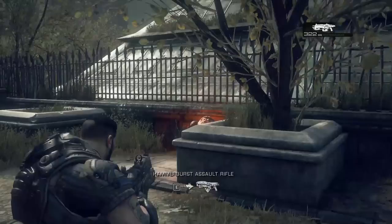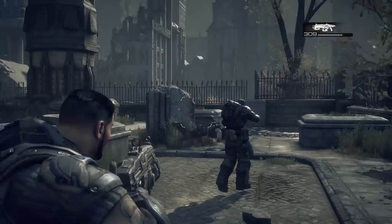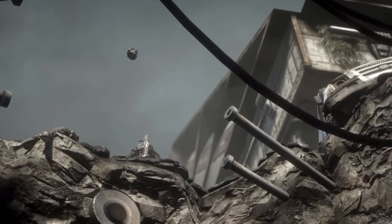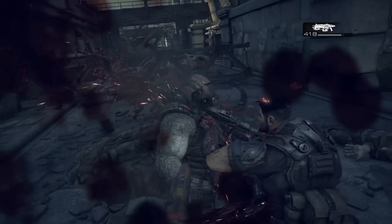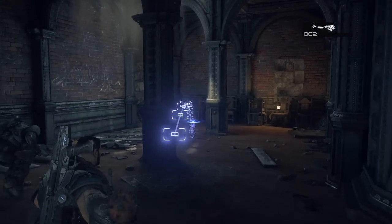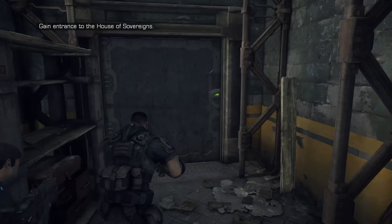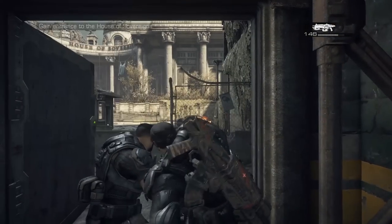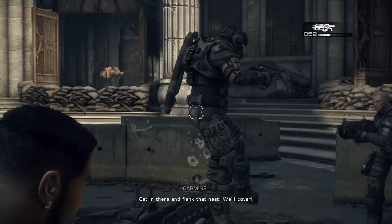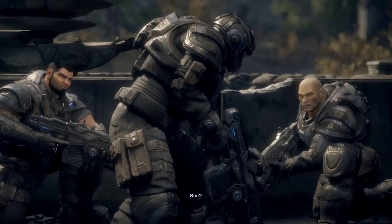We exterminate our way through hordes of Goombas and I learn that I'm too stupid to understand the advanced mechanics of pressing the reload button a second time at the perfect time to reload faster. Carmine finds a speaker but it's not the one we're looking for, so he tosses it down a hole. We chainsaw through more Goombas before splitting up. Rest in peace Anthony Carmine, who died because he also couldn't figure out the advanced reloading mechanic.